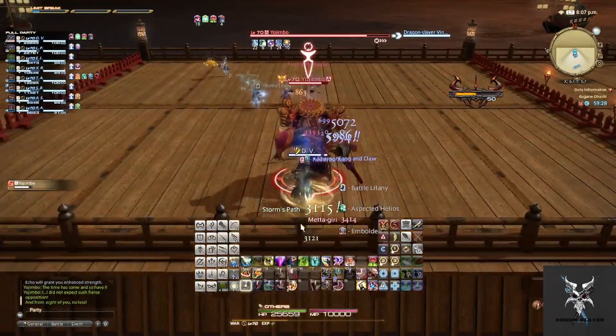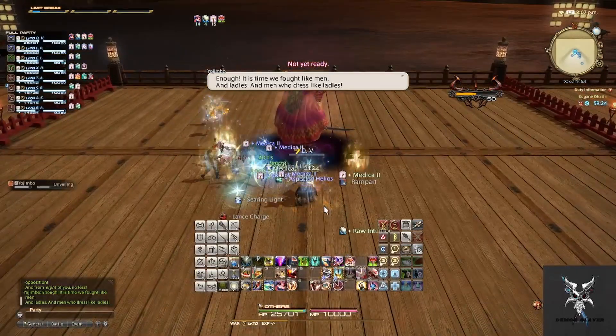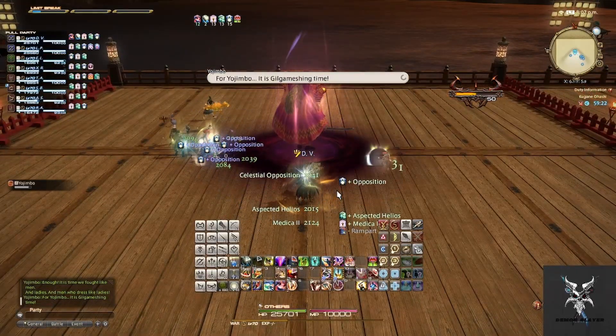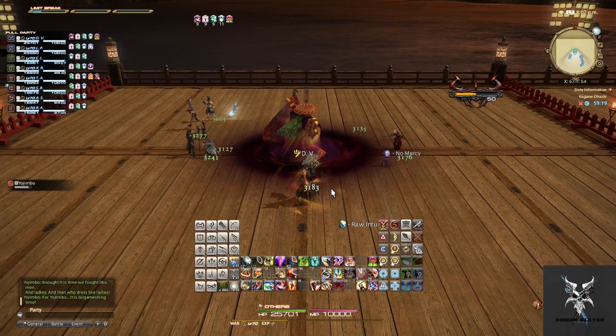When he casts Metagiri, this will do party-wide damage that you'll just need to heal through. After you get him down 15%, he will run to the center of the platform and begin a transformation.